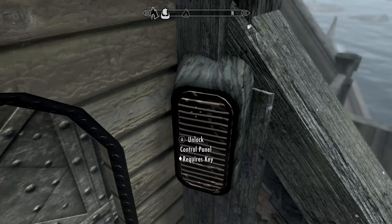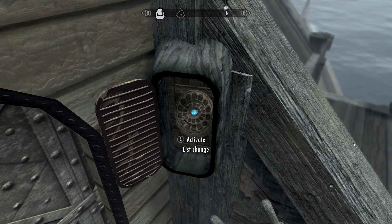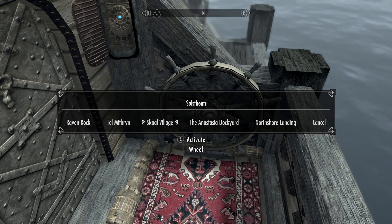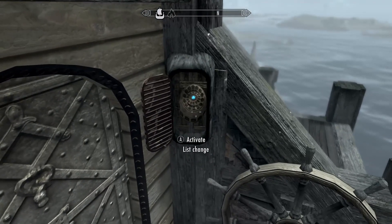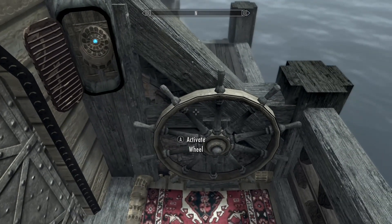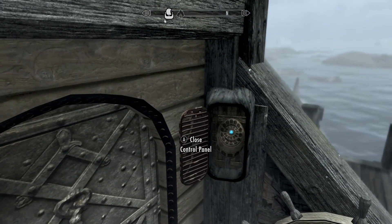Okay, now we're going to see what's in this box — we went through all that, 10-15 minutes trying to find this key. I also got 500 gold — paid the whole trip to and from Solstheim. Activate list change: Raven Rock, Telmethrin, your dockyard, North Shore Landing — that's only five. It says 18 places, but probably if you go to different places you can unlock them.